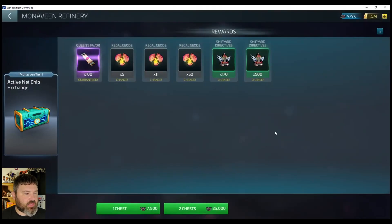Take a look at the active net chips. Just from one haul of auto-grinding I was able to get 27,000 active net chips. Double pull here, for this tier anyway, is 25,000. So at this point I'm getting enough for the double pull. 100 Queen's favors, then you got some Geodes for your research.